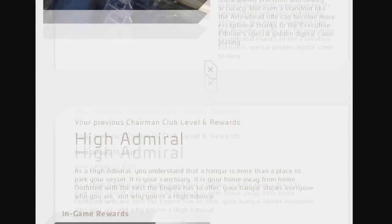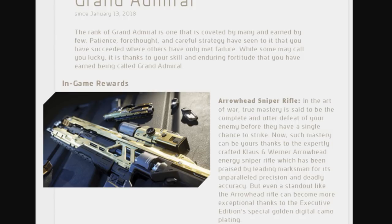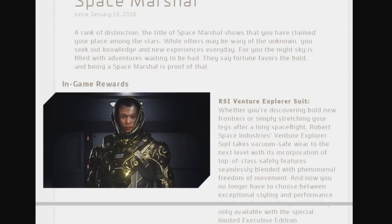The next tier up is the Grand Admiral, and in addition to those previous items it also includes a gold executive edition Arrowhead sniper rifle. To my knowledge these are LTI items as well. A golden reflective sniper rifle — if it ends up being as reflective as the pistol — is probably not the best practical option, since scope glint can already be problematic in games, and having an entire gun that's reflective may end up giving your position away. Though it is pretty boss looking.